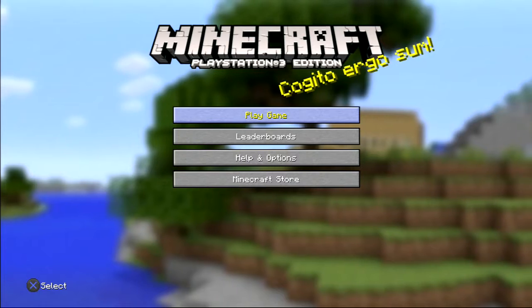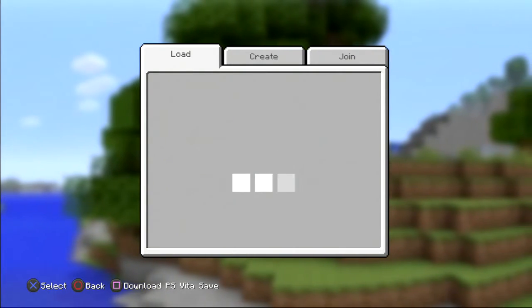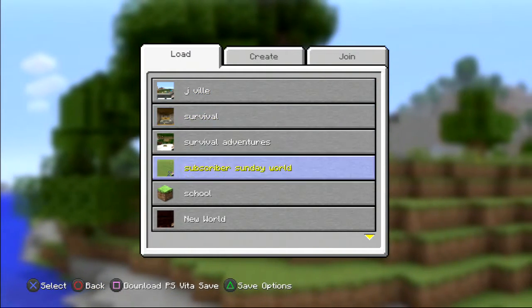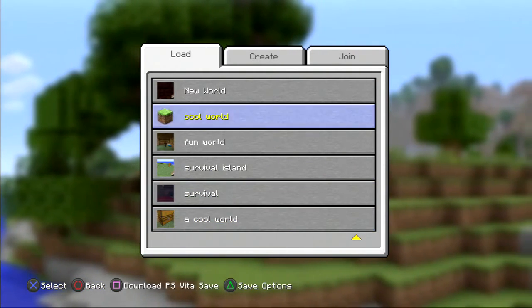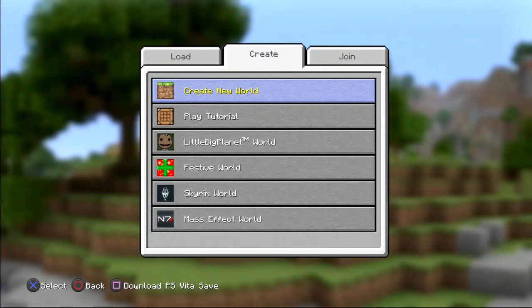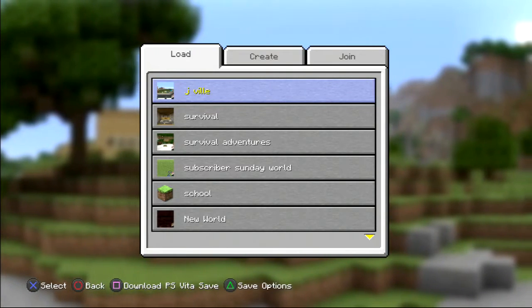There are a couple of other things I'm watching. As soon as you enter it, it has a new screen, which is a bit strange. It shows all of the maps and all that. But if you go to it, it just has loads of other words, like join and all that.